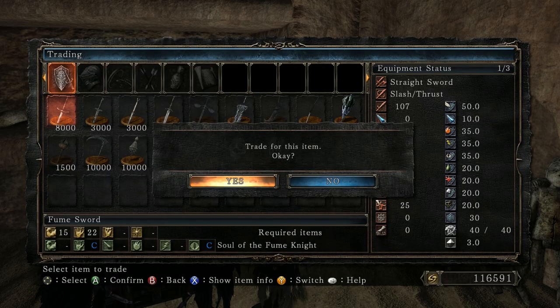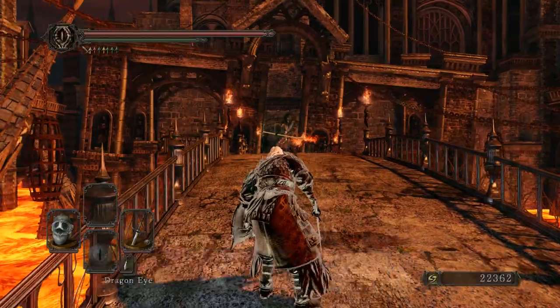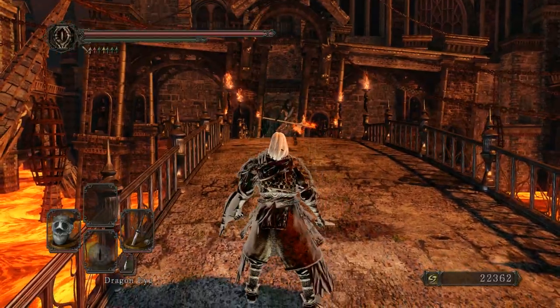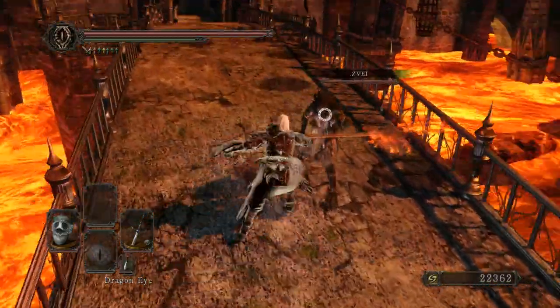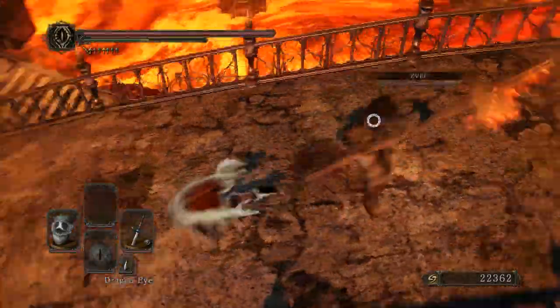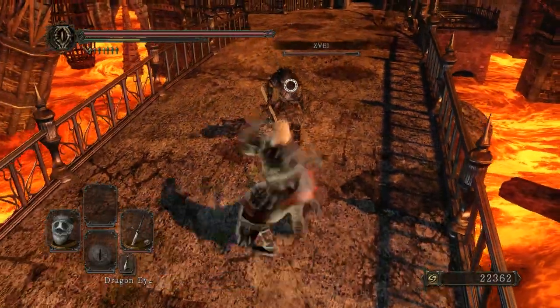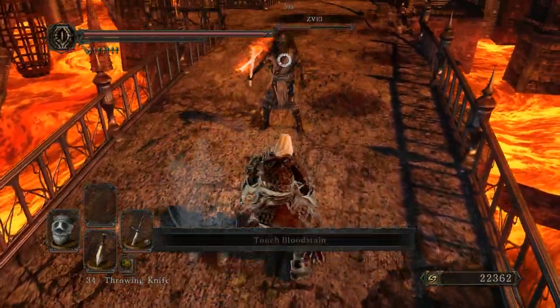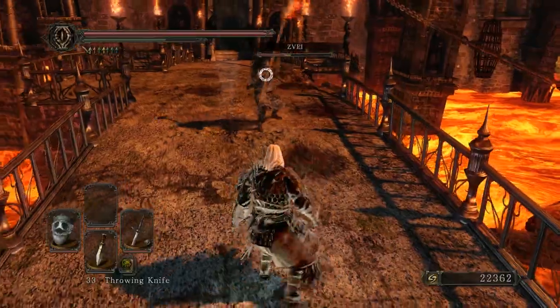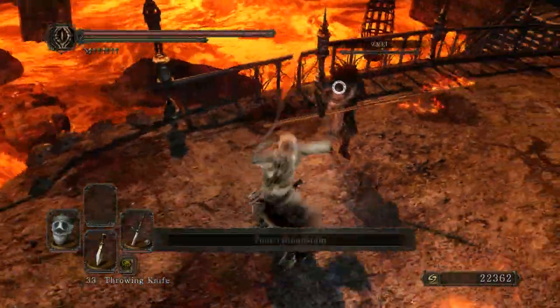Now let's go into the details. I've upgraded mine to plus five and infused it with dark, so my base damage is 117 and I get 109 in dark damage. It has 120 counter strength, does 25 poise damage per hit, has 40 durability, and weighs three pounds. The requirements are 15 strength and 22 dexterity, and you get an A scaling in dex and a B scaling in dark.